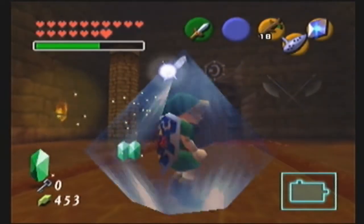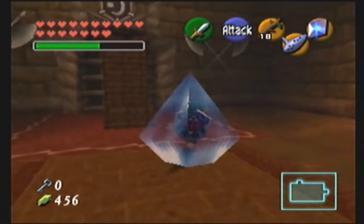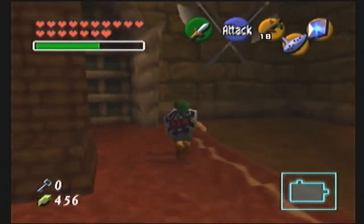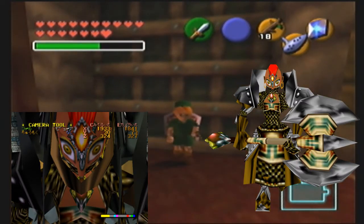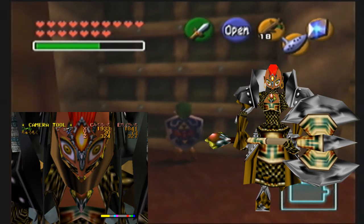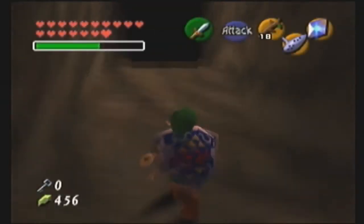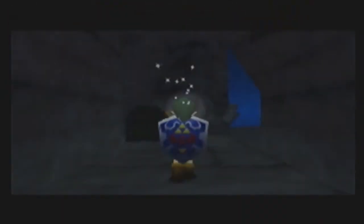There's actually another little easter egg with these Iron Knuckles. Sadly, because I'm not using a debug mode, I can't show it off. But the easter egg is that if you can see through their helmets, they actually have Gerudo faces. They're Gerudo soldiers of high caliber.